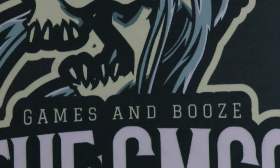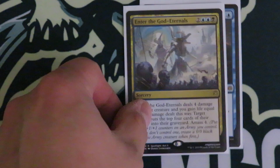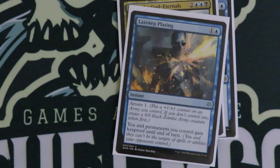Here are some of the Amass cards. This is a mechanic from War of the Spark. We got Commence the Endgame — can't be countered, draw some cards and then make the mass. Enter the God-Eternals, and Lazotep Plating. This is actually a really good card — I should start using that more myself.